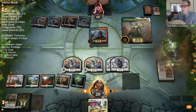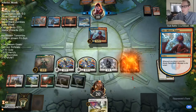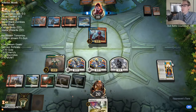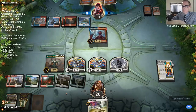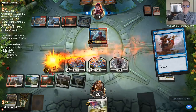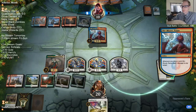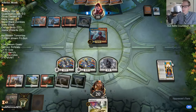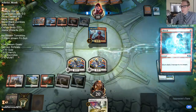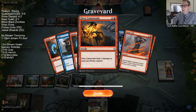And we are dead. We needed one of our four Conclave Tribunals, not one of our three Baffling Ends there. Niv-Mizzet — really good. Our opponent's hand was just good though — the Fiery Cannonade wrecked me.